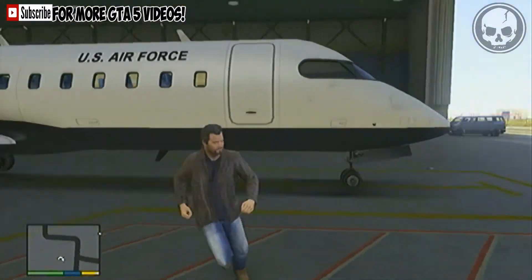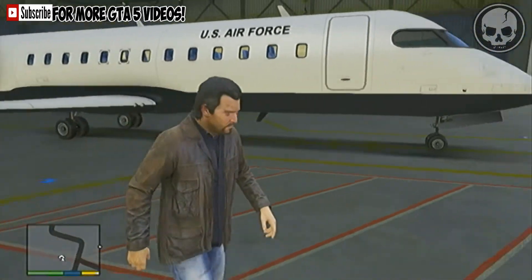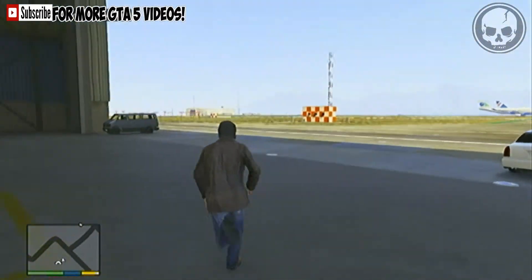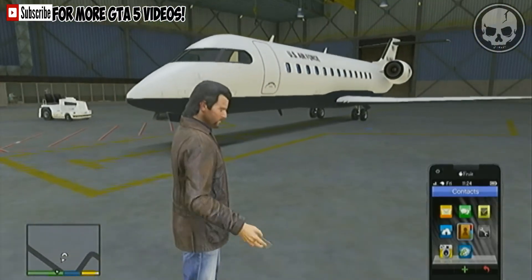I'm using Michael again and I've gone into the hangar and selected the Buckingham Mill Jet. As you can see, it does look like a giant version of a Luxor. Let's take a quick photo of it as you do.